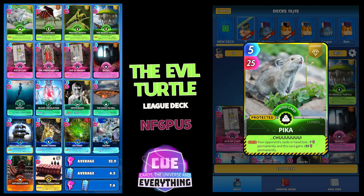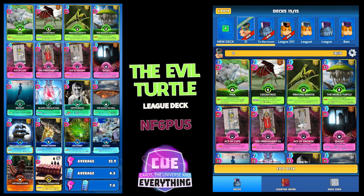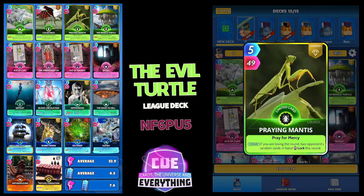First card up: one of my favorites, Pika — 5 to 25, a legendary card. On the play, your opponent's cards in hand lose 7 permanently, and this card gains plus 35 permanently. Then we've got a bit of evilness — Cockatrice, a great card you should know.